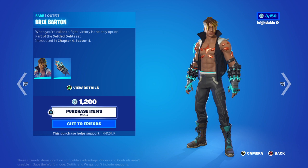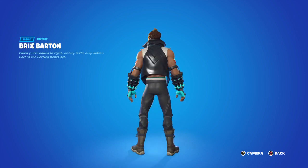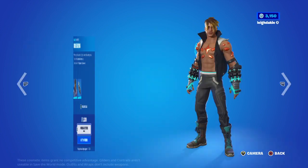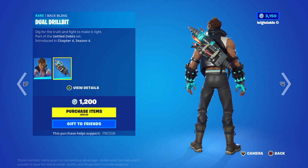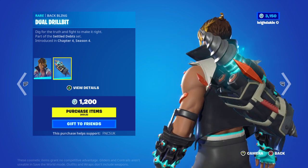This guy here is 1200. When you're called to fight, victory is the only option — part of the Settled Debate set. You can see all the details and it's got gemstones and lightning on it, so they're animated. Then you've got this battling jewel drill bit — 'dig for the truth and fight to make it right.' It's animated, it's got sparks on it and floating.